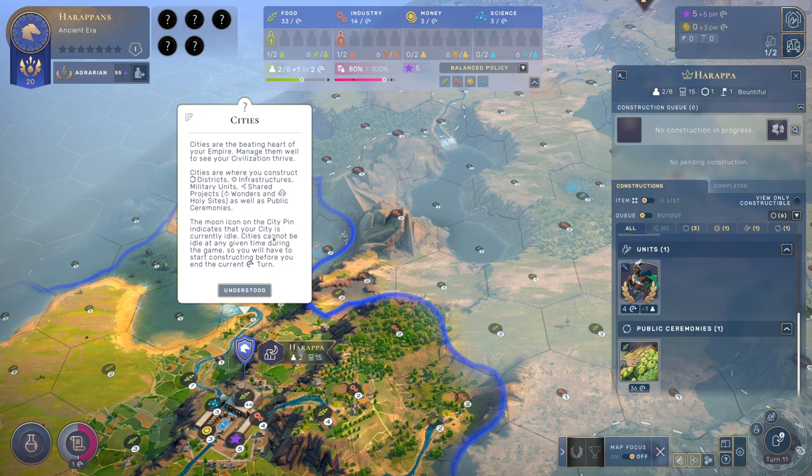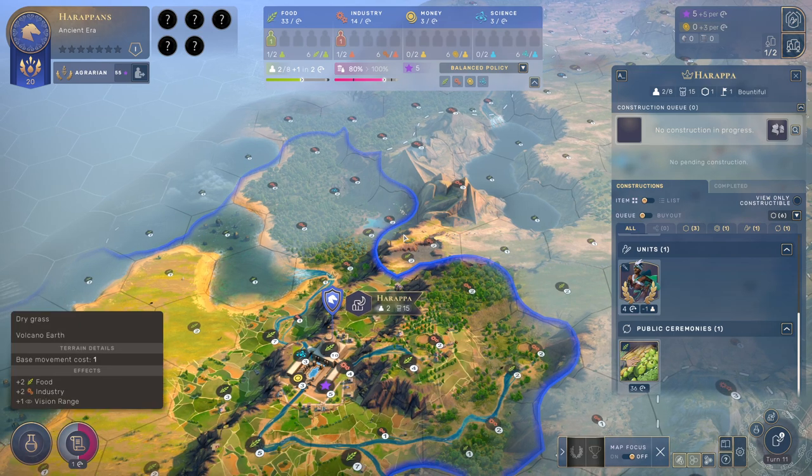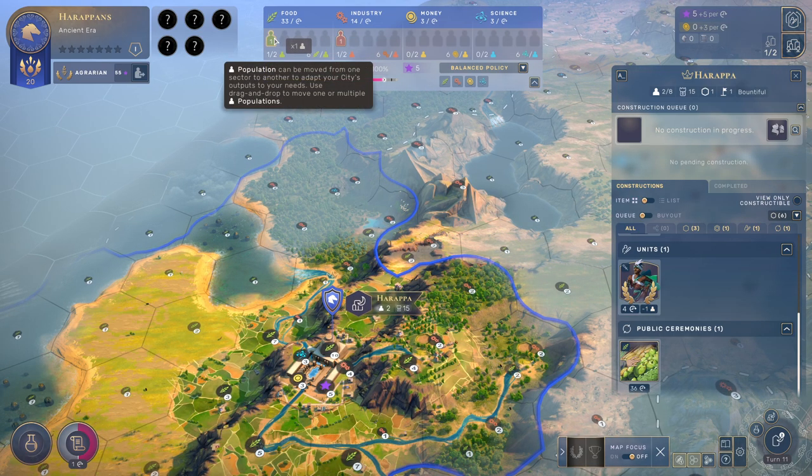I think your city is currently idle. Cities cannot be idle at any given time during the game, so you will have to start constructing before you end the turn. Okay, good to know. So there we go, guys, we now have our city with one population.